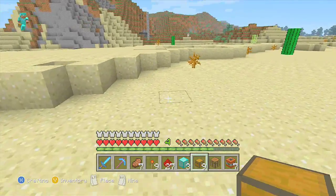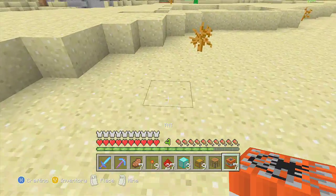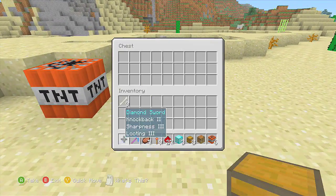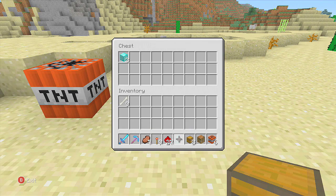I'm gonna go ahead and show you how to set it up. You're gonna need to set TNT down. Leave one space in between, then stick a chest there. Stick your block of diamonds in — just hit Y, it puts it in the top left corner. This is for Xbox.